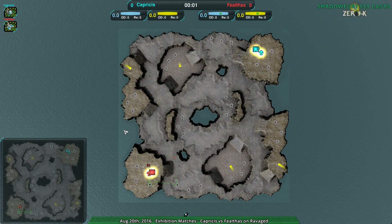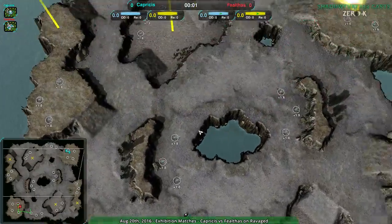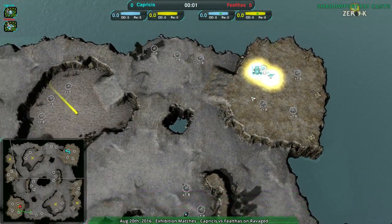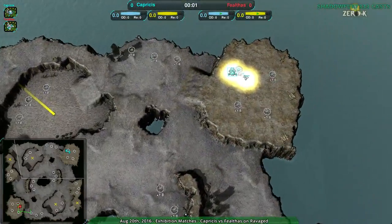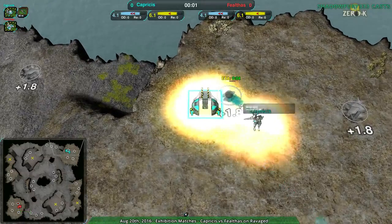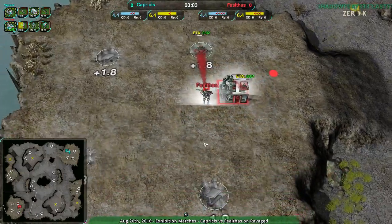Welcome back, Zero-K fans, to Nanolades at Don. I remain your host, Shed of Fury333. This next match is going to be between Capricious and Faelthas on Ravaged — Light Vehicles from Capricious and Shields from Faelthas.